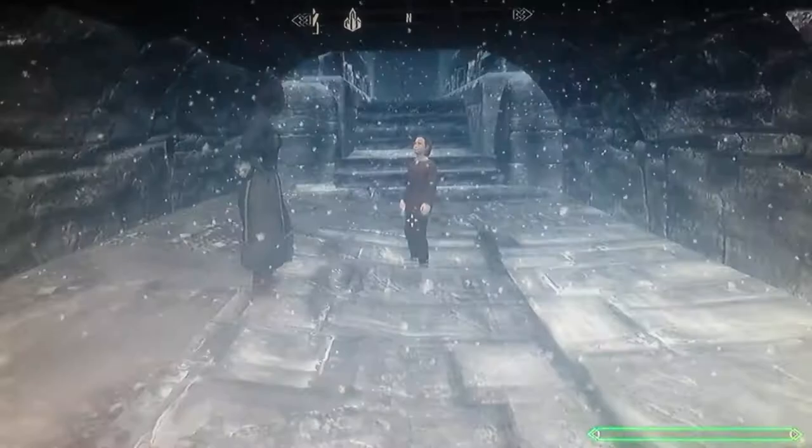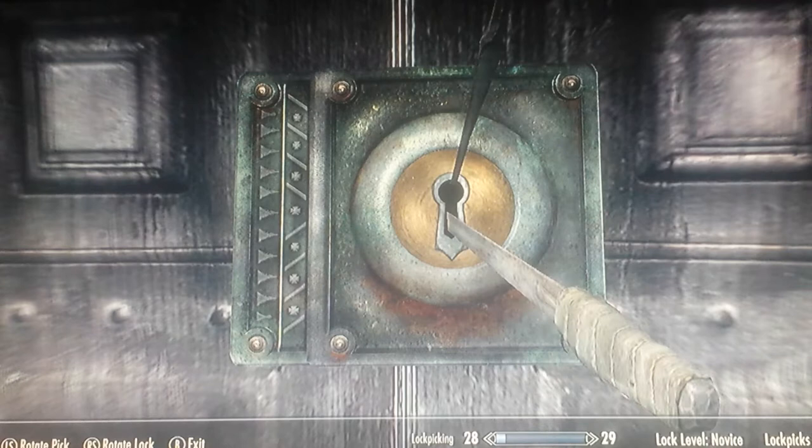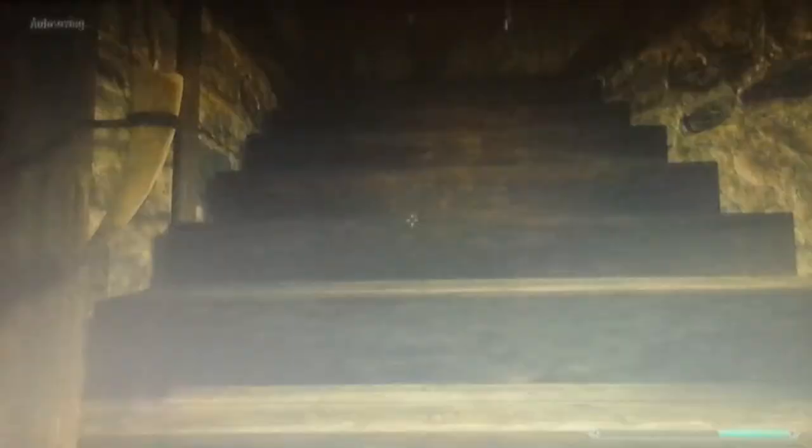You want to go in this door here. This is a novice lock — this does not count as any bounty against Windhelm, so don't worry, you're not going to get told off by the guards. It's novice so it's going to be pretty easy. As soon as you're in the room, there's this boy on the floor, not injured, just kind of playing with stuff.